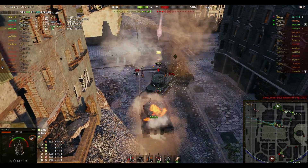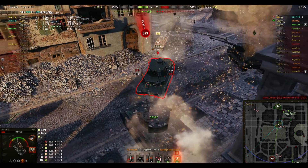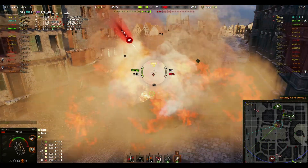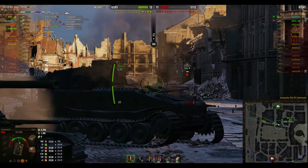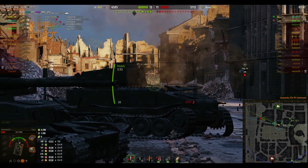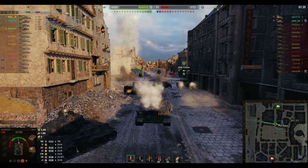He doesn't need premium to take out this Japanese medium tank — he's just bullying it and it can't pen us. We've got it trapped up against a dead tank. The Chi Ri is trying desperately to get penetrations but slowly getting there. Can we finish him off before we die? Yes we can! 13-11. I love doing these commentaries — it's like I've played a blinding game when of course I've done nothing except find a game and record it.